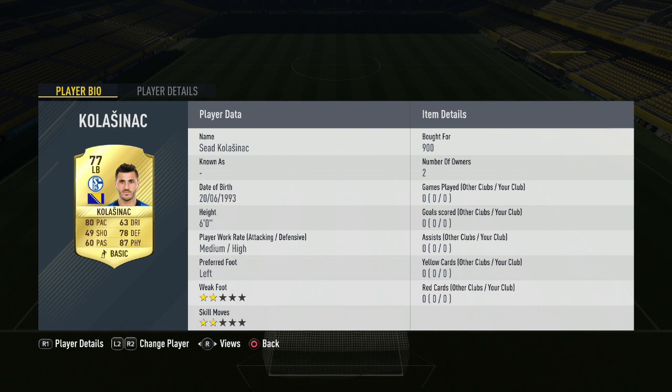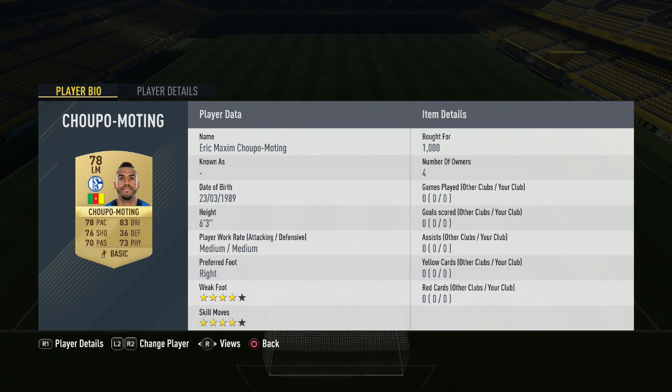Left back Kolasinac costs around 1,000 coins. In the CDM position, Benjamin Stambouli costs 600 coins — the Frenchman, ex-Tottenham of course. Right mid Alessandro Schopp costs 650 coins — a very decent card with 4-star skills, 5-star weak foot, 80 pace, and 80 dribbling. Chupo Moting in the left mid position costs 1,000 coins — slightly inflated, but a decent card with 4-star skills, 4-star weak foot, 83 dribbling, 78 pace, and 76 shooting. Moving further up the pitch, Nabil Bentaleb is a first owner in my club but is one of the cheaper players in this side, costing around 550 coins on the transfer market.